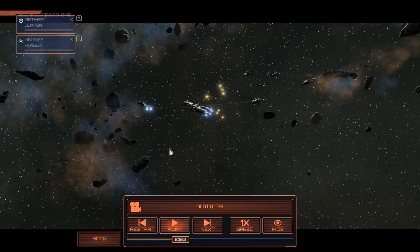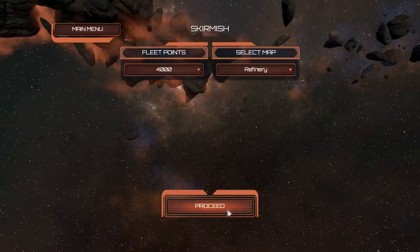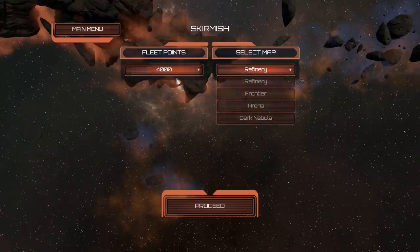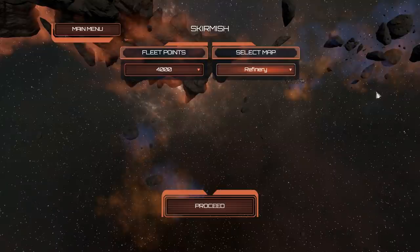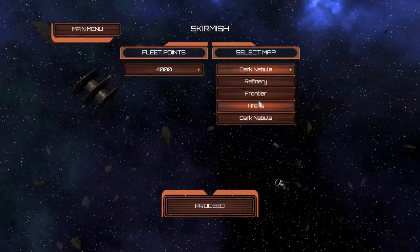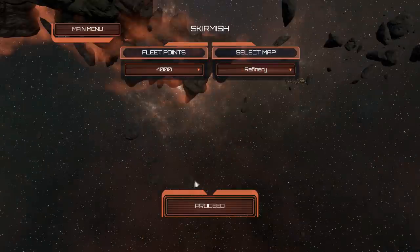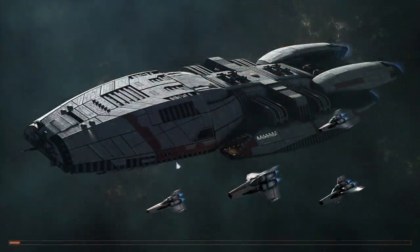So that was the fight — Battlestar Galactica Deadlock. I quite like it. There are a couple of things: it's obviously a bit rough around the edges, and it'd be nice to have more maps, more fleet point options, more ships. More terrain effects on the map would be nice too — dust clouds to hide in, asteroid fields that block shots or deal damage as you fly through. But what we've got is fairly decent.